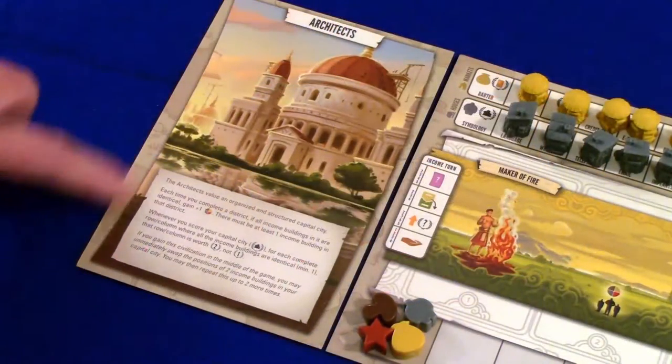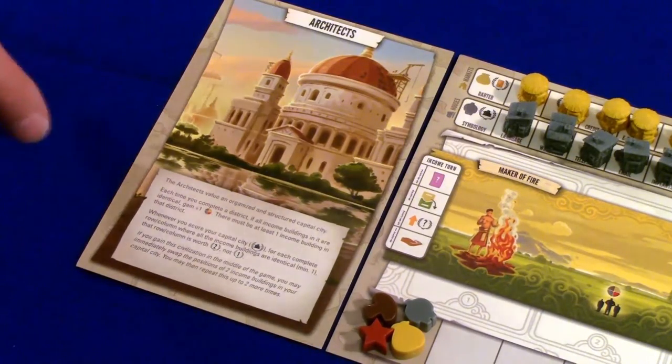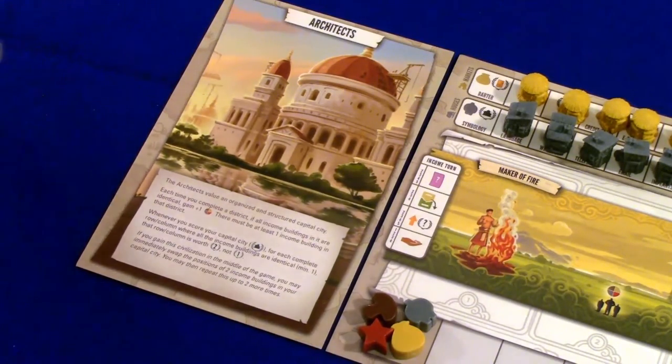Your civilization has a bunch of text — all civilizations function differently. The architects, for example, are peculiar about how they want to make their capital city map look, but it gives you really great benefits — it's going to double how you score things. So they're a kind of hard faction to play, but the benefits they give you are so strong they're worth it. Maybe a little more difficult in your first play, but a really good one.